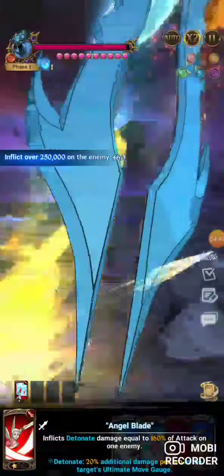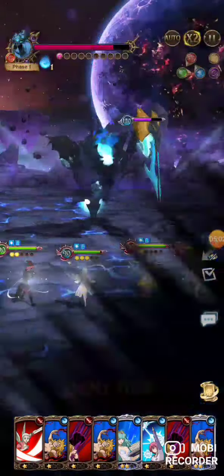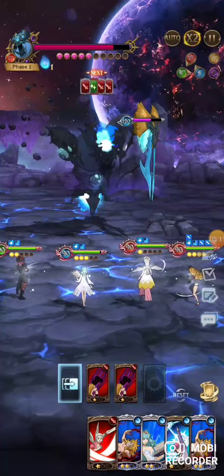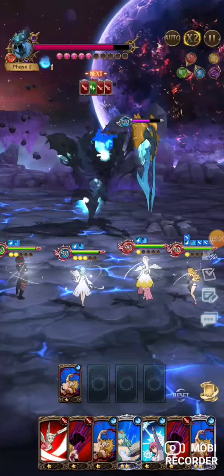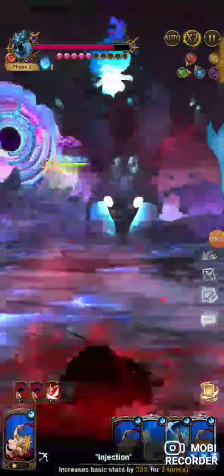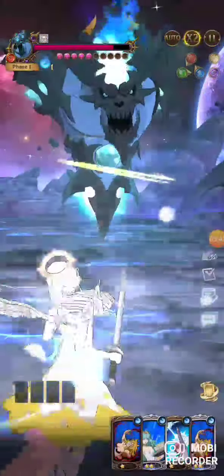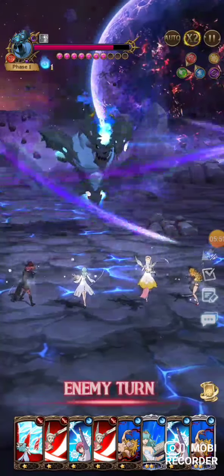Now we need to draw some rank-ups and another Alit debuff card — the one that lowers crit resistance and crit defense. We got a good Dairy hand so we can get the result pretty easily, which is very good. Typically you want to have that debuff card in hand as a level 3. You need a level 3 Dairy buff, level 3 Easton buff, and a level 3 Alit debuff card. The middle guy is invincible for one turn, so we have one turn to stall — we need to get Dairy ult. We drew another rank-up, so now we really need the crit resistance card.